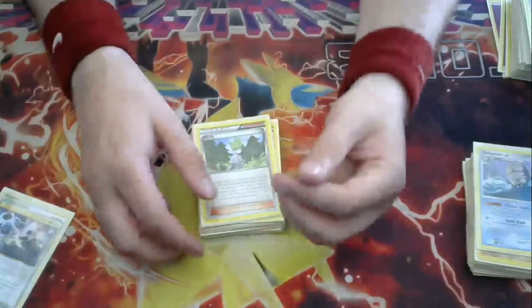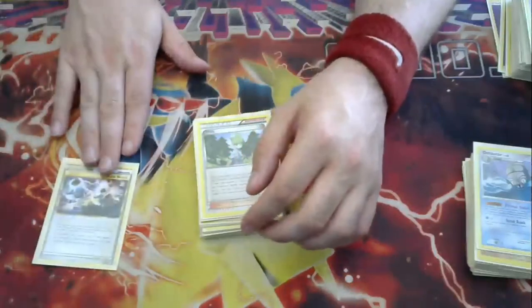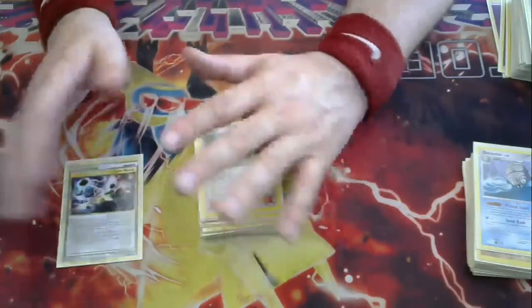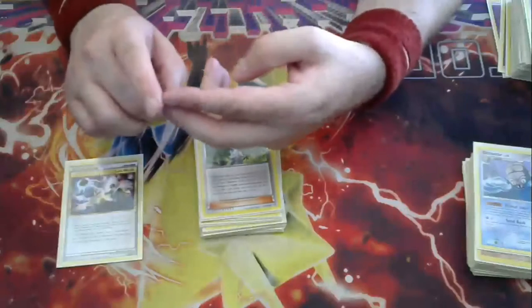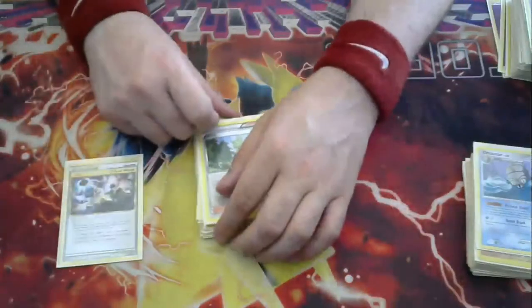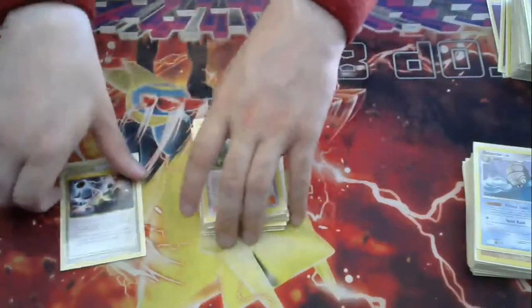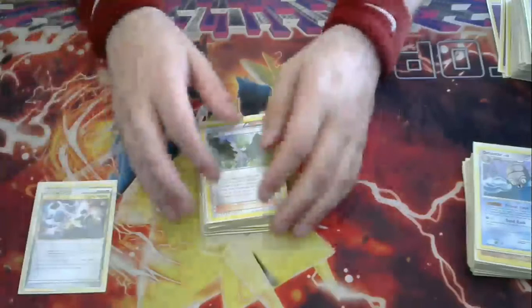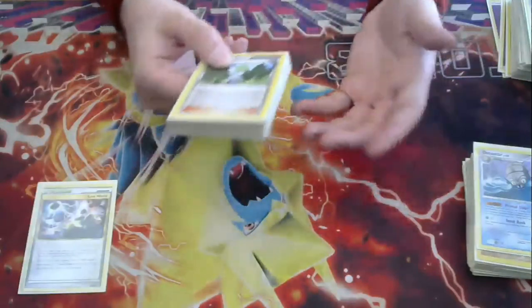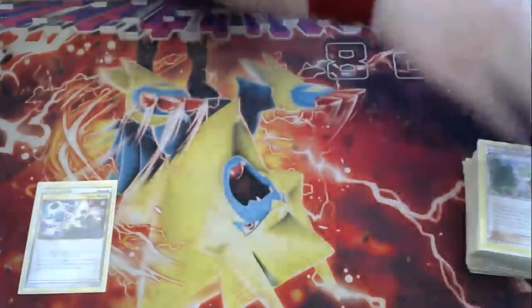The only supporter I would consider adding is Scott, because Scott can search out your Lost World, and finding your Lost World can be difficult sometimes. Having a dedicated supporter that searches your deck for Lost World is really nice. Otherwise you have to use your Skyla or Kiarana to grab a Computer Search to grab your Lost World, which isn't necessarily bad — it's just more direct with Scott. So just something to consider: having a dedicated supporter that searches your deck for a Stadium card is kind of nice to have.